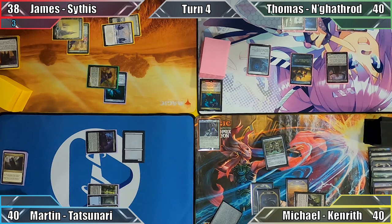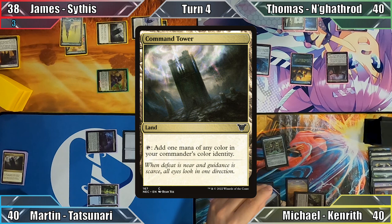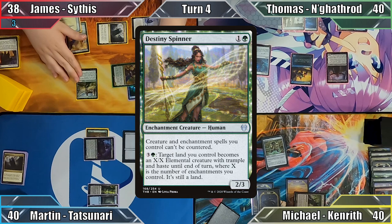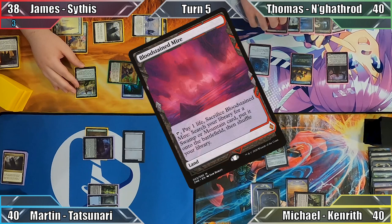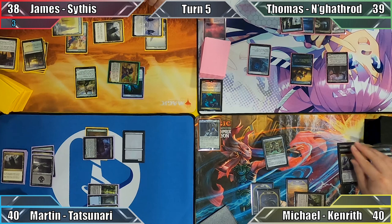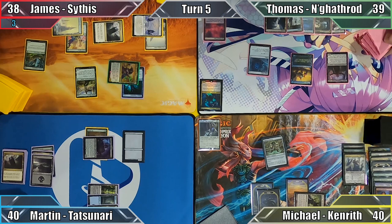James plays Command Tower and casts Utopia of Vow, having the aura enter attached to Martin's commander, then casts Destiny Spinner before ending his turn. Thomas starts his turn by playing Bloodstained Mire, triggering Ruin Crab. James, Michael, and I mill 3 cards, and Thomas pays 1 life to sacrifice his Mire. He searches his library for a Swamp, puts the land into play, and mills everybody else for 3 more cards.